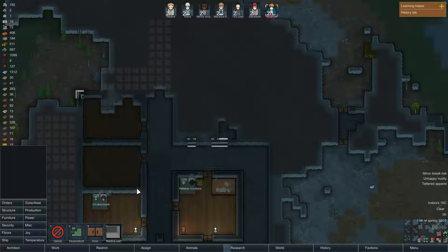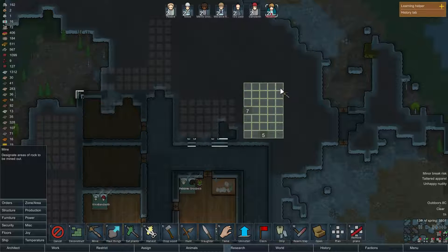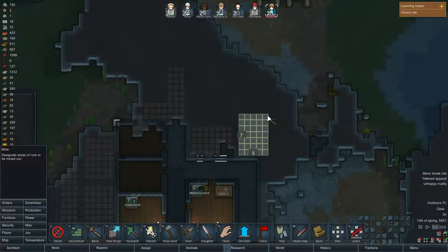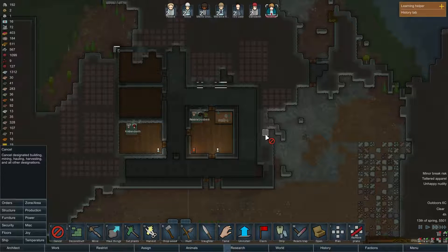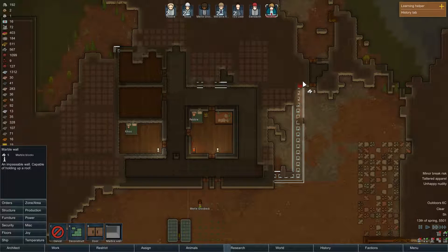Let's build marble walls here and mine out a 5x7 here. We could just do 5x7s over here as well — 5x7 here, that looks good to me. So marble wall here and here. Yes, that looks good.